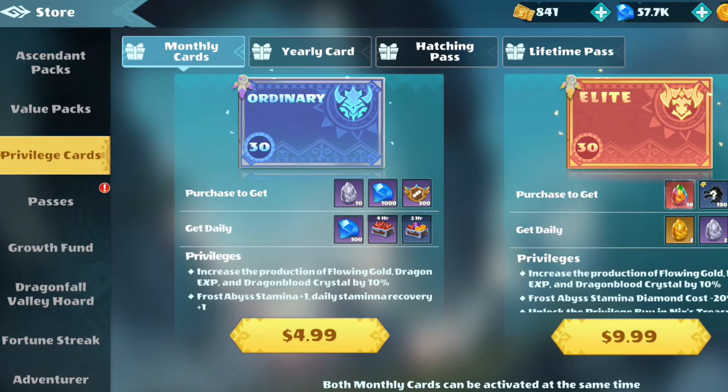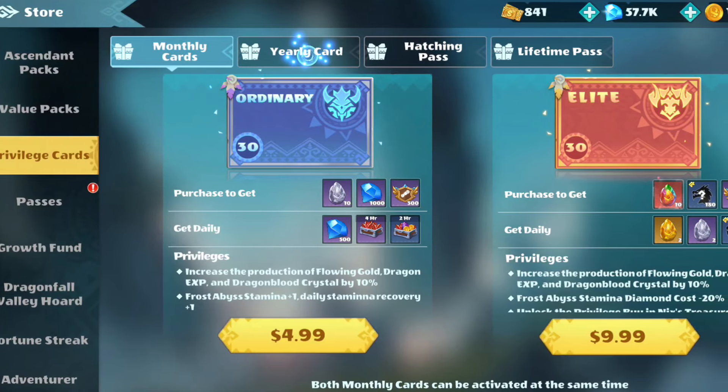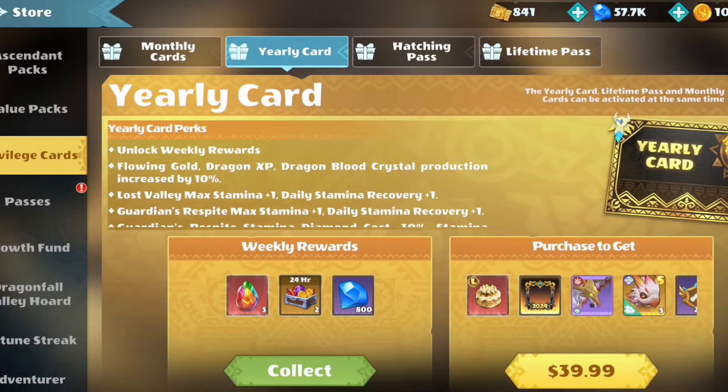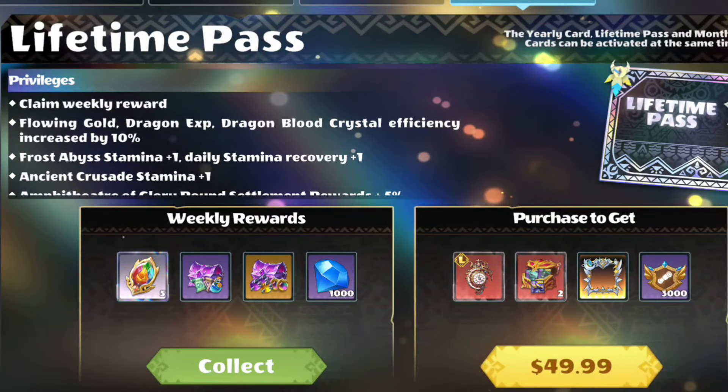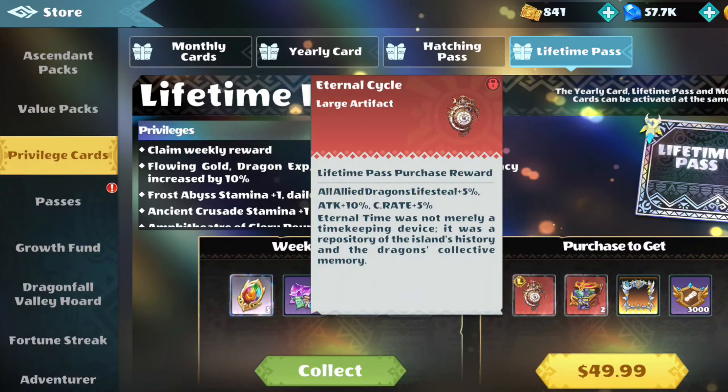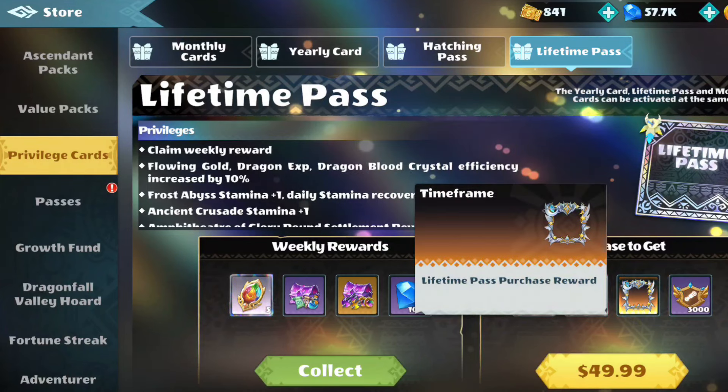The privilege cards are just a quality of life change. If you could get these, it's just going to make the game more fun for you to log in every single day. Although clearly the one with the most value is this lifetime pass. Compared to some of the other packs, $50 isn't that much, and getting a large artifact is a really nice bonus. Plus this border is sick.